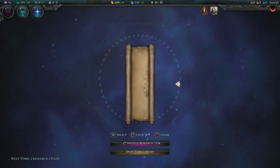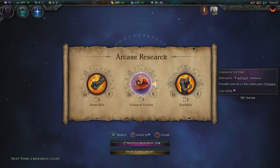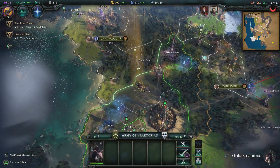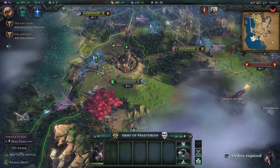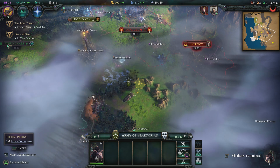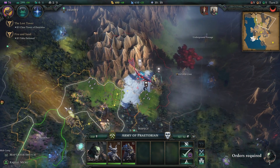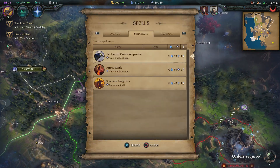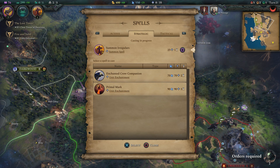Alright, so we've got the Primal Mark — that's going to let us grant that to non-barbarian units. Other options here are the Stone Skin buff spell, Vision of Victory, or the Earthkin. We'll do the Stone Skin one. It feels like we already have quite a few buffs and what we really need are more offensive spells — that's what we really lack in this playthrough. So we're just going to move our scouts around, continue scouting out their territory and seeing where the enemy's at. We have the Summon Regulars spell, so we'll do that.